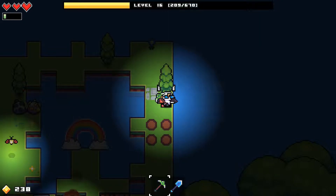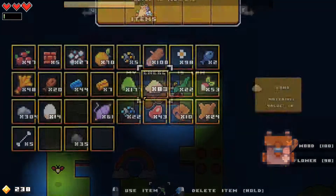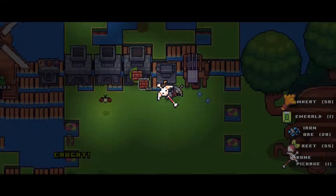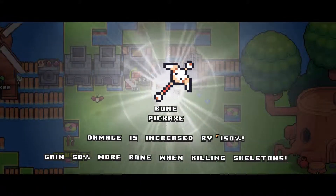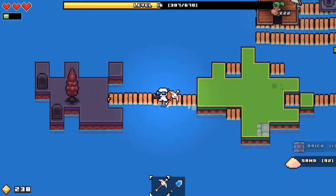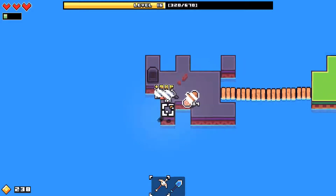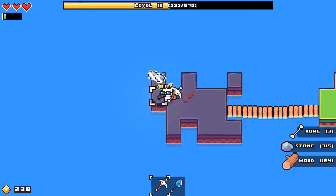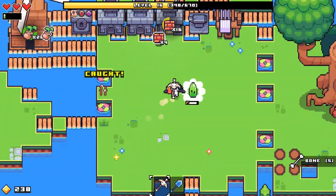Damage is increased by 150, and you gain 50% more bone when killing skeletons — except I don't get any skeletons because the island I did unlock... Oh, it does have stuff on it! Here's where you get the skeletons from. That's what I was hoping for — I thought we'd get more land. Well, that's definitely something though, I can't complain about that.